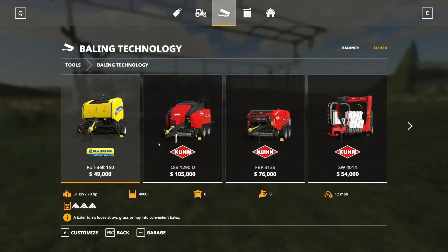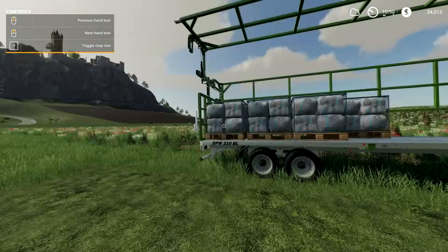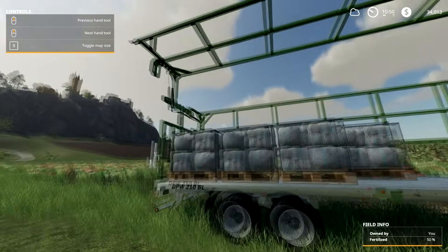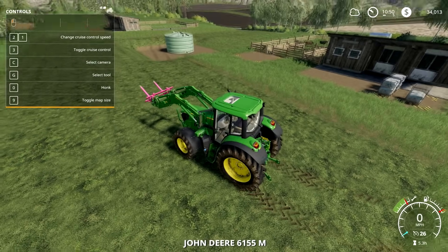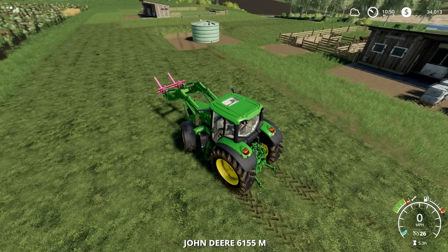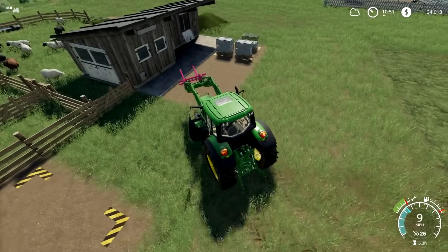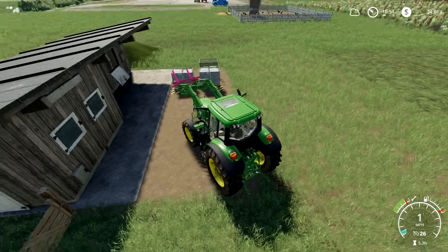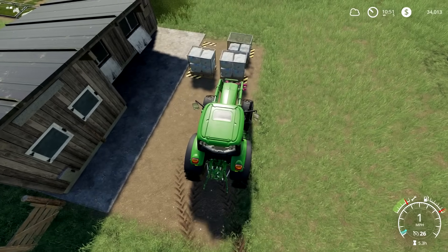You just have to take the wool pallets off with a pallet fork. I bought this wagon here — it's under Animals, Baling Technology, the Fliegl trailer. You can lease it if you need to. It holds about 12 pallets; you could maybe stack them to get 24 but that would be pretty heavy. I could fit two pallets in the back of my pickup truck but I was taking a lot of trips, so I finally just invested in this trailer.